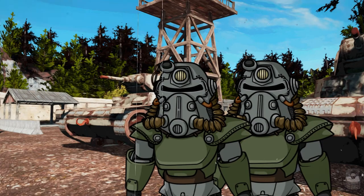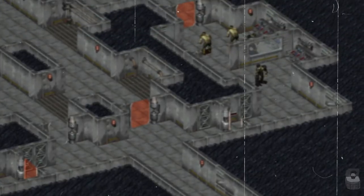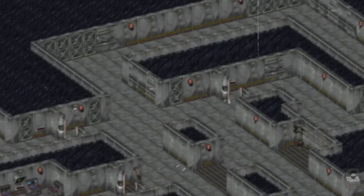The Mariposa Military Base survives, the soldiers within protected from the radiation flooding the Wasteland. This base can also be found in the original Fallout and hosts some important quests.